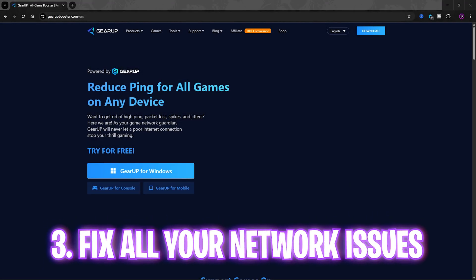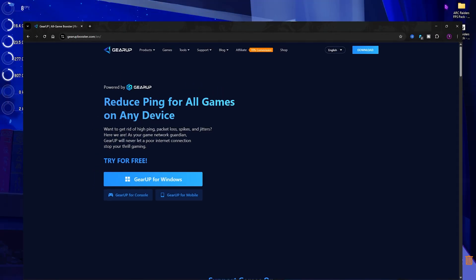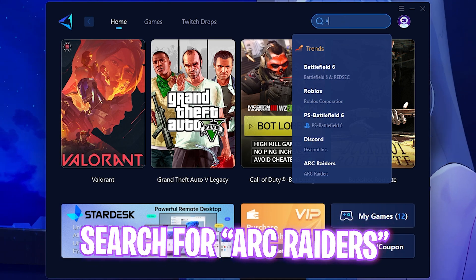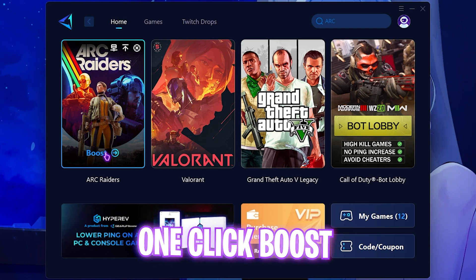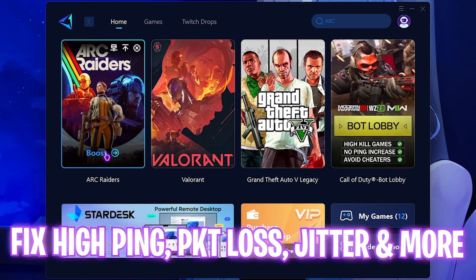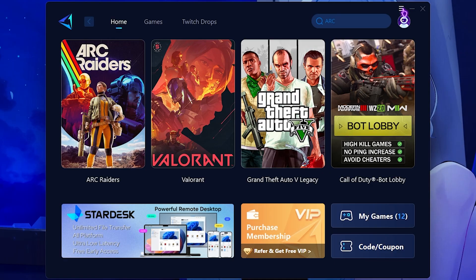Next step is fixing network issues — packet loss, ping issues, jitters, and more — using GearBooster. There's a free download link in the description. Once installed, search for Arc Raiders, select the game, and click the Boost button. It will connect your PC straight to the game servers, fixing packet loss, ping issues, and input latency. Select the server nearest to you, or set it to auto.